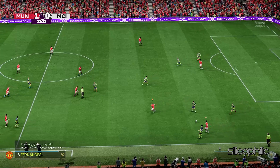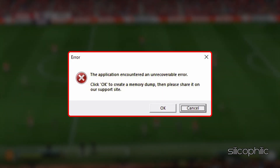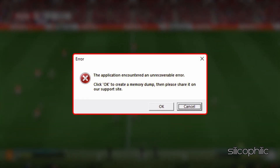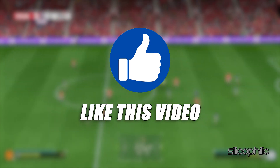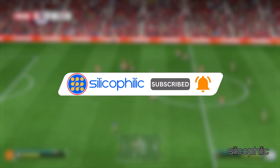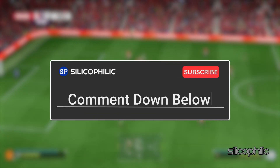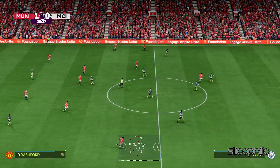And there you have it — the methods to fix EA FC25 'the application encountered an unrecoverable error' on PC. We hope one of these methods worked for you. If you found this video helpful, don't forget to give it a thumbs up and subscribe to our channel for more tech tips and troubleshooting guides. Leave a comment and let others know which solution solved your problem. Thanks for watching and we will see you in the next video.